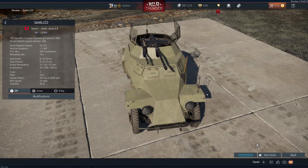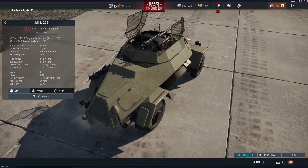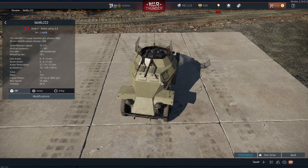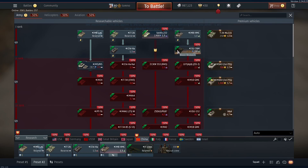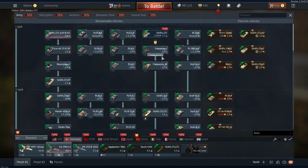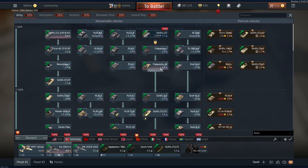When it was announced in the dev blog, there was the suggestion this would be more of an AA variant for the Chinese, whereas for the Germans it would be more of an all-round vehicle. For the Chinese, it is the start of their AA line — the first and only tier 1 SPAA vehicle they have. For the Germans, it is also the start of their AA line, but they do have the Flakpanzer 1 and 38 for actual anti-aircraft work.